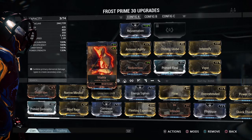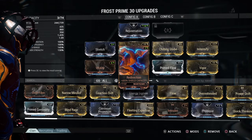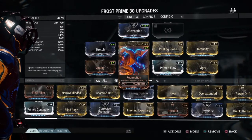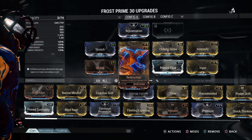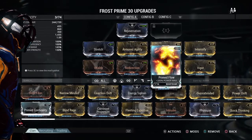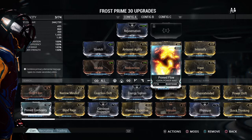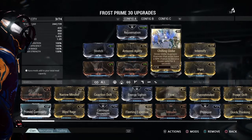Vitality makes his health 860. Redirection — my Redirection isn't fully maxed, I believe it's like one away from being fully maxed. So right now his shield is 1435, but it's bound to go up a little bit. I have Prime Flow. You can use regular Flow — I was using regular Flow, but on caster frames I like to use Prime Flow sometimes. It all depends.